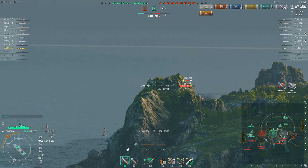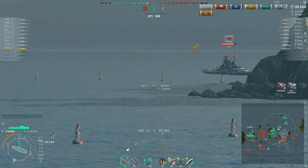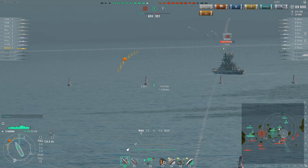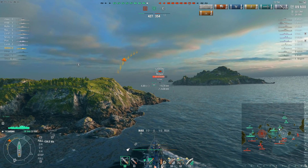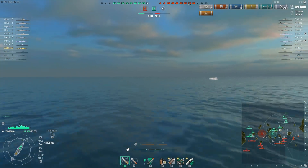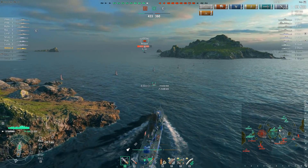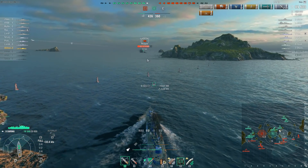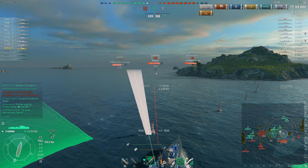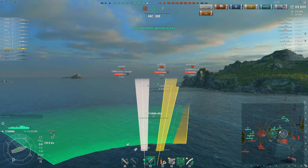The friendly team at the A cap is at least trying to move forward, though they seem very uninterested in the cap and would rather push down the two-line. Meanwhile our Daring has arrived at the Z cap. The Kurfürst seems to be in retreat, which is good news — the Kurfürst's secondary broadside is pretty powerful, and if it were pushing in then Daring would have to run away, because you really can't just sit there and let the Kurfürst push into hydro range.